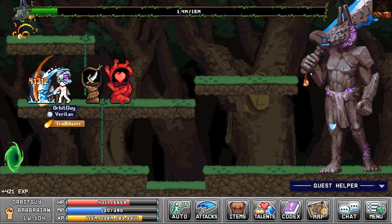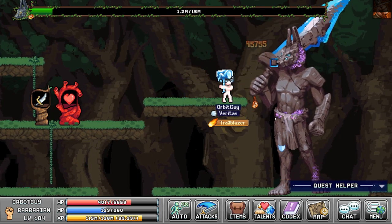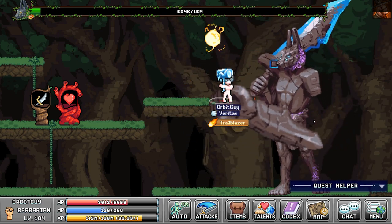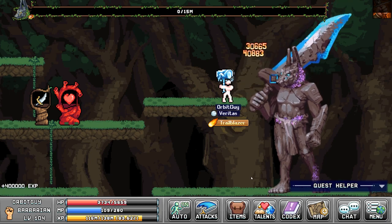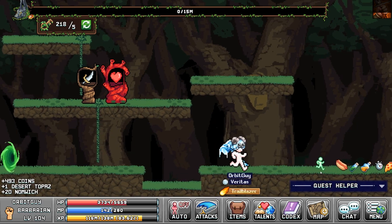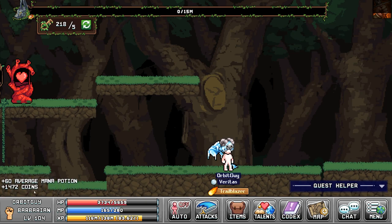Now I can kind of reliably farm this boss. Standing on the upper platform, his uppercut definitely does a lot more damage than the other attacks. I can still tank it, but it's not super ideal because he starts doing it over and over again. If you were a lower level you'd probably take a lot of damage from repeated uppercuts, so that's a good reason to stay on the bottom platform unless you know you can tank his stuff.